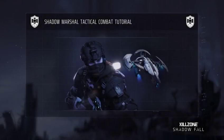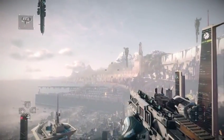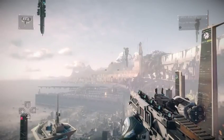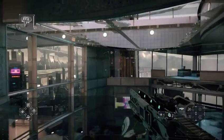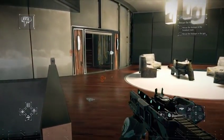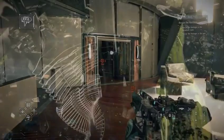Welcome to the Shadow Marshal tutorial. As a Shadow Marshal, you are given a set of mission objectives. How you choose to complete the mission is up to you. When you want to check your mission objectives, hold down the Up button on the D-pad to show an overview. A simple tap of the Up button will show markers indicating the location of your mission objectives, as well as a short description. The order in which you complete the mission objectives is up to you.